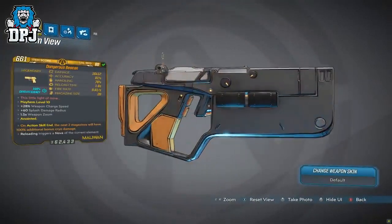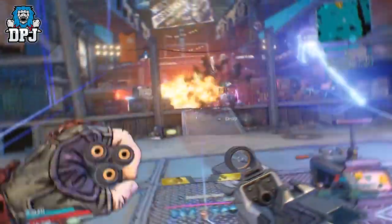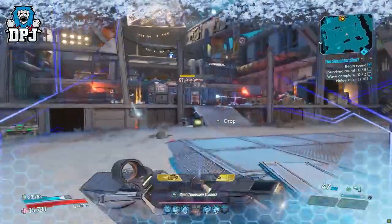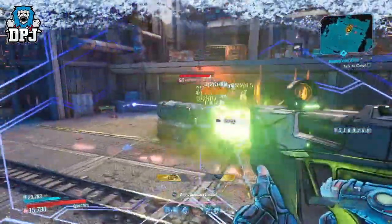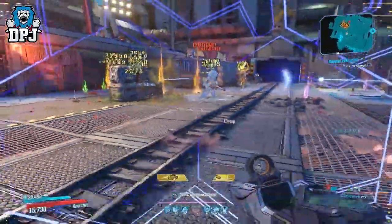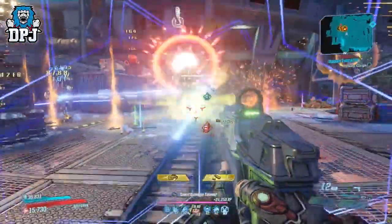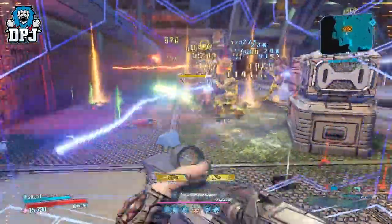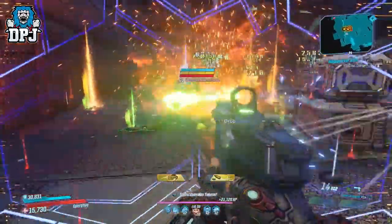The Beacon is a Maliwan pistol which, like previous weapons of this kind — namely the Hellshock — it's a weapon people know of but don't really use, and I feel the Beacon will go that same route. I already think people are overlooking this incredible little pistol, because as you can see in the background footage, this thing is in fact an animal — it's even better than the Hellshock, which is already a great weapon.